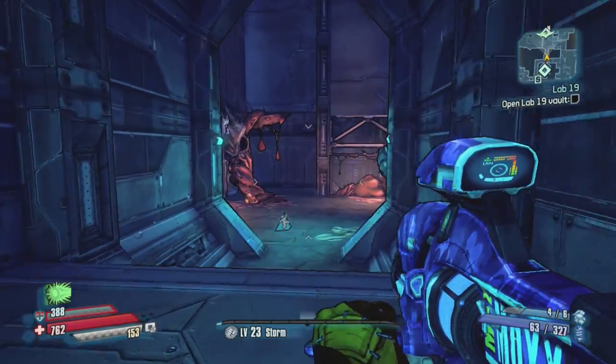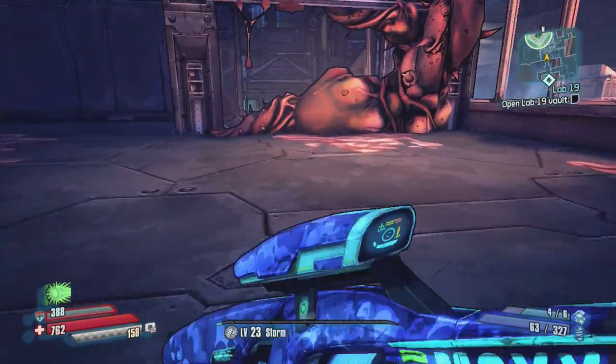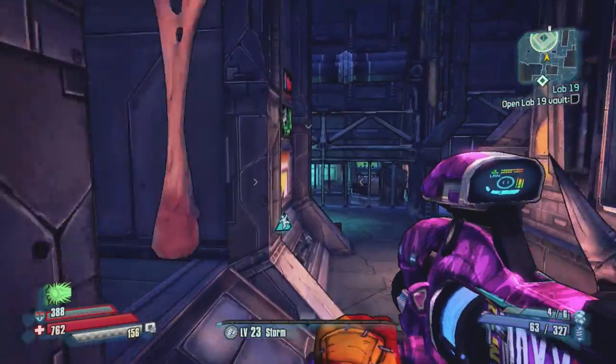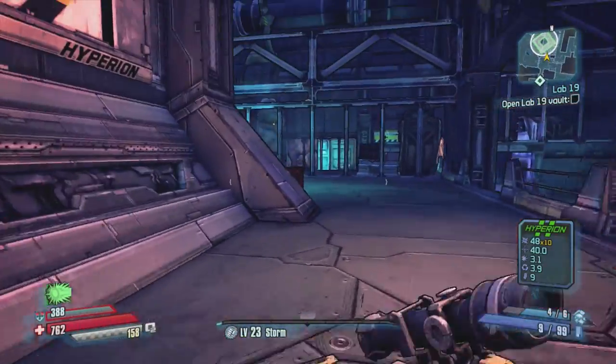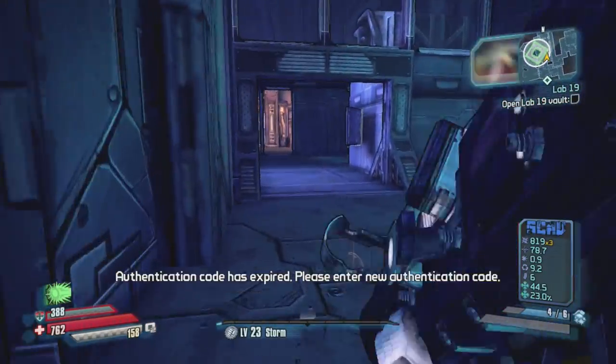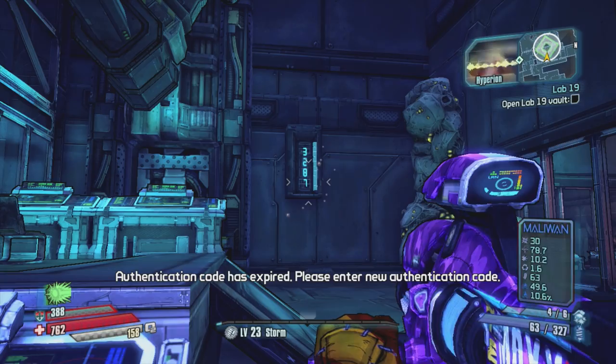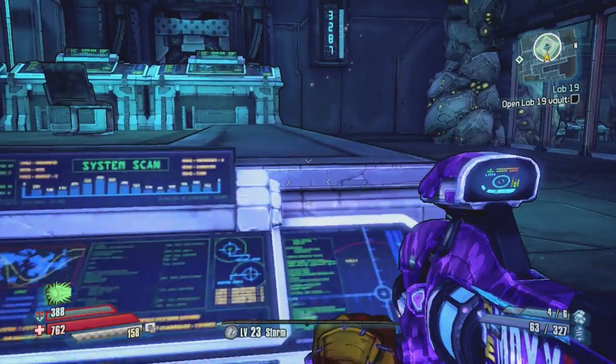You can see right there where the square is. So you need to run over to this area, and basically when you get to this point, you need to wait here once you can see that thing actually ends up showing up. Then you need to come down this area and look to the side right here.